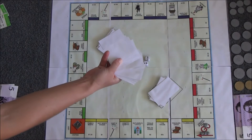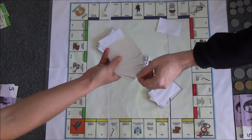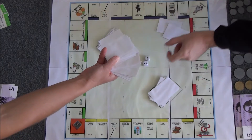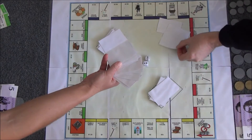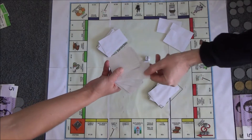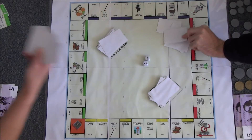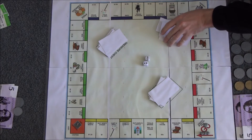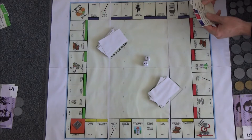So partner, would you like to draw five? One, two, three, four, five. So you own all of those cards already. Any that are unowned go back to the bank.